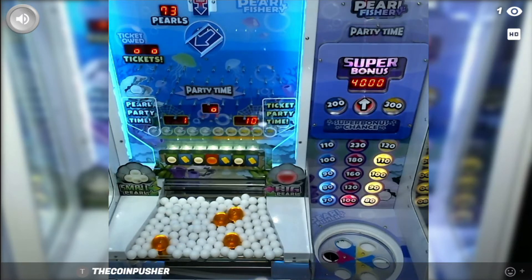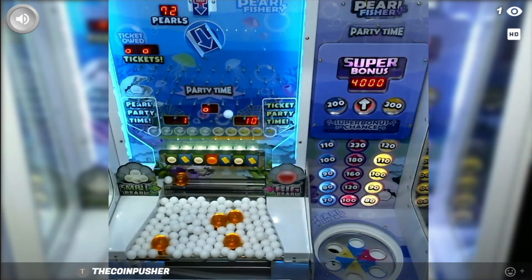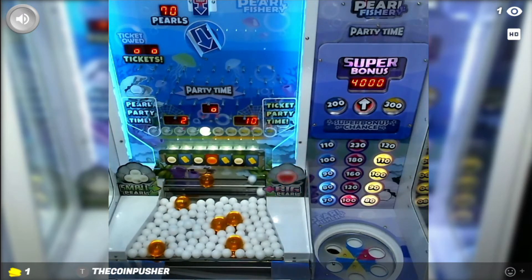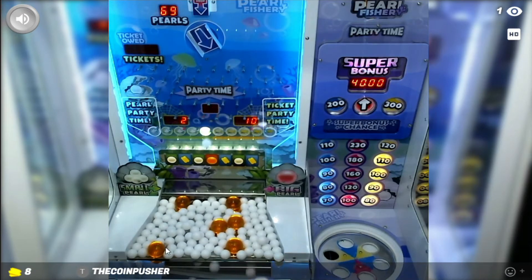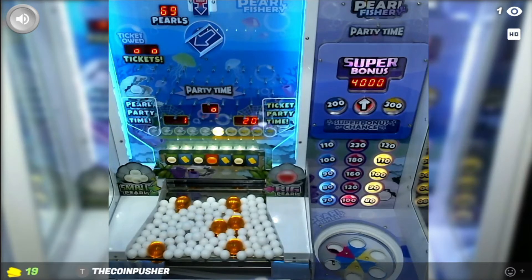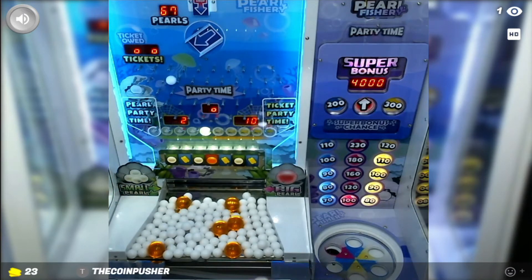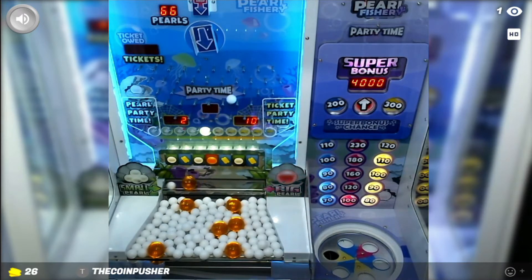That was the first play. Let's see if we can do a little bit better — a big pearl, that's pretty good! And our first marble pearl light. We have one big pearl on the edge; we definitely want that to drop. That one went through a ticket light meaning our marble light is now off again, and that went through a marble light meaning our ticket light is now off again.